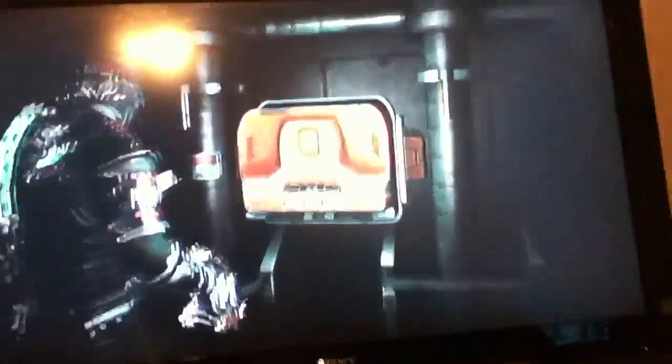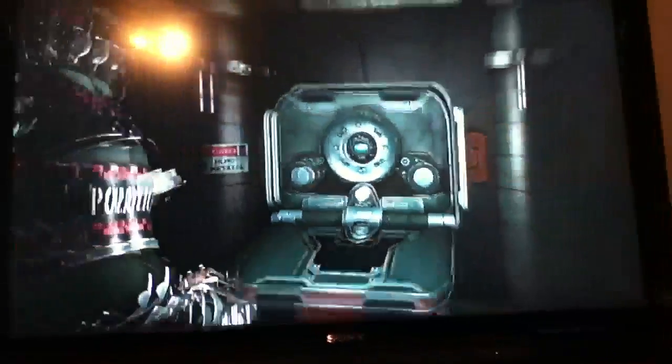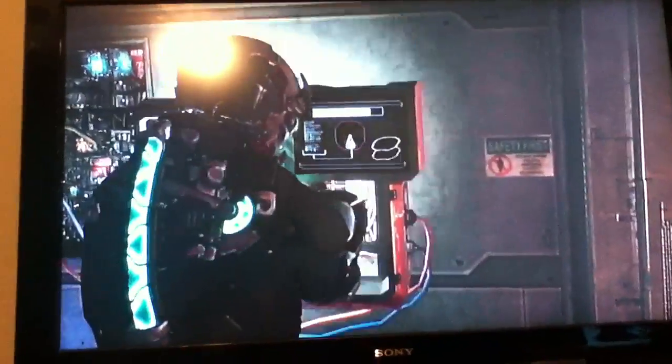There's also something new — a game add-on called Dead Space 2: Severed. You play as Gabe Weller and there's only two chapters, but it's a good story. I don't want to spoil it — it shows what happens before Isaac wakes up. Download it on Xbox 360 or PlayStation. If you want to see gameplay of Dead Space 2: Severed, comment, rate, and subscribe.